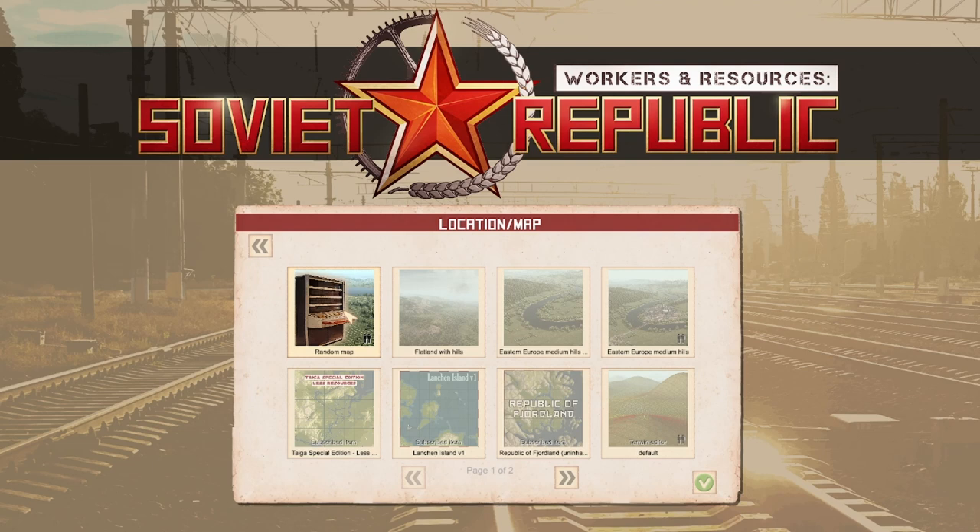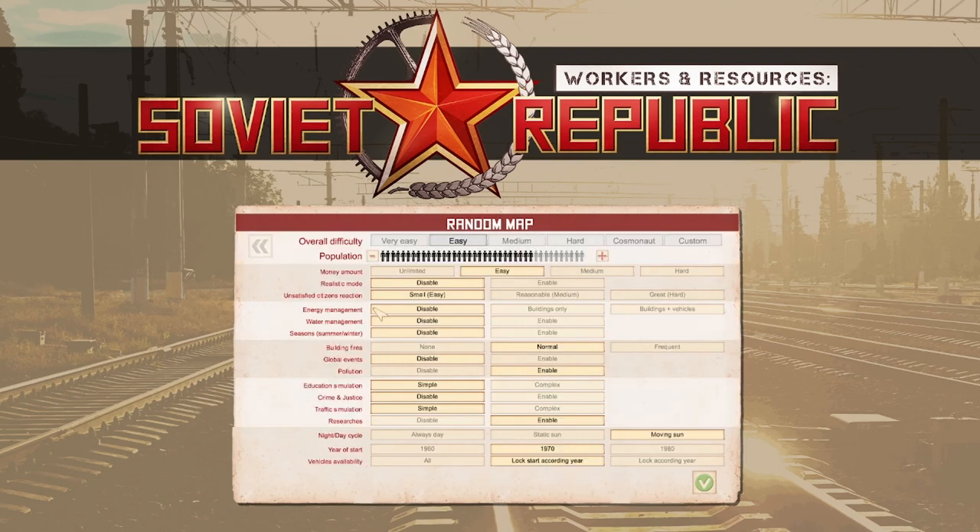Not a very nice map because I have here nice maps which look appealing, but our map will not look appealing. It's more about techniques of how to start in other settings. We go on cosmonaut mode, everything on hardest settings except for day and night cycle — always day. And we start in the 1960s because hardest mode.